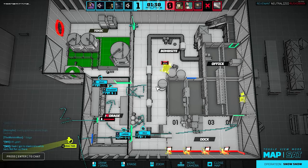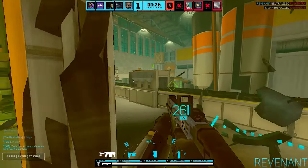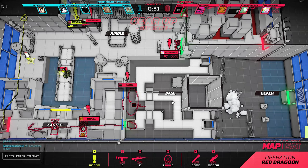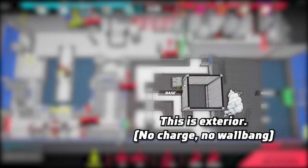Blacktopped walls have been a topic mired in confusion and inconsistencies for a long time, but I finally have the answers. A blacktopped wall is supposed to be an exterior wall — that means you can't wallcharge it and you can't wallbang it. However, there are still interior walls in the game that have a blacktop. Ignore these — you can wallcharge any of them. It has no relation to their ability to be wallbanged or wallcharged.